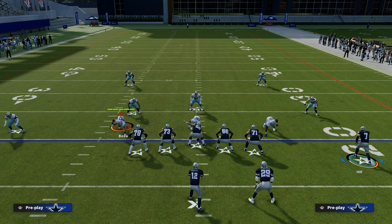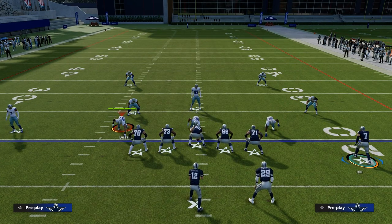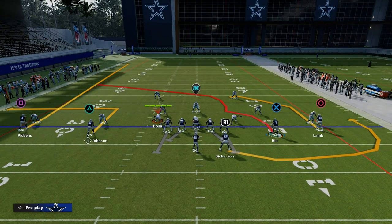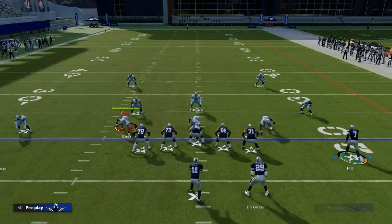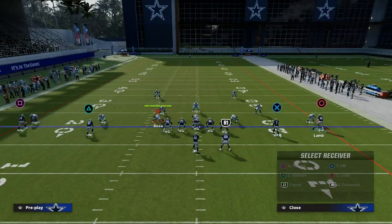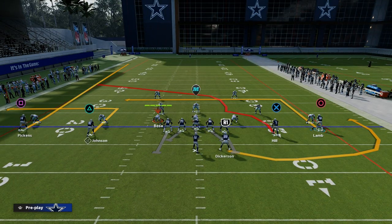We're going to go under the Sam — the Sam backer, the strong-side linebacker, which in this example would be Troy Polamalu — and then we're going to go over the Mike linebacker and run across the field. This is typically tagged with a backside either post-curl or a backside in route, and either one will be fine for our purposes.